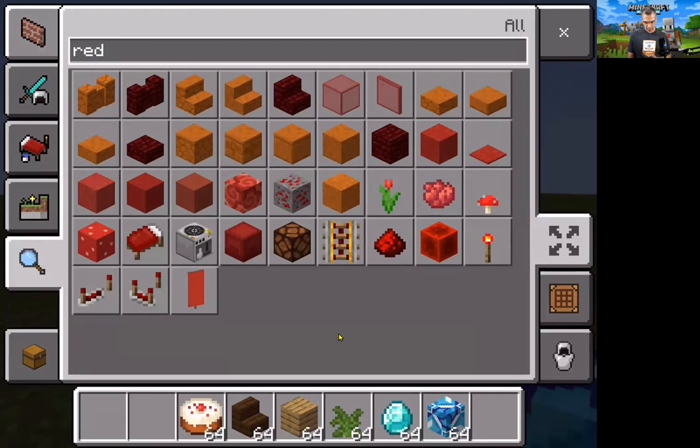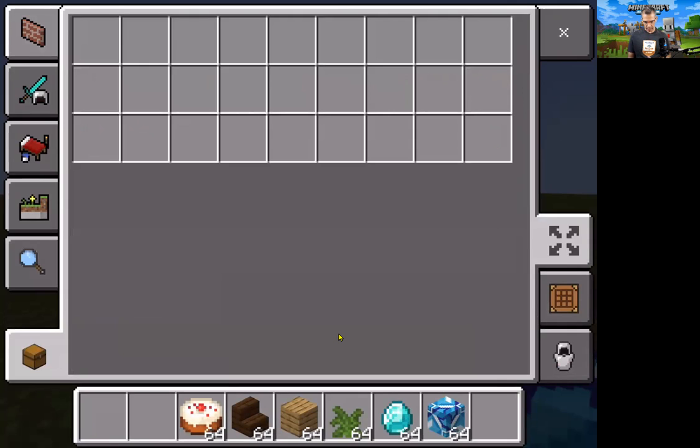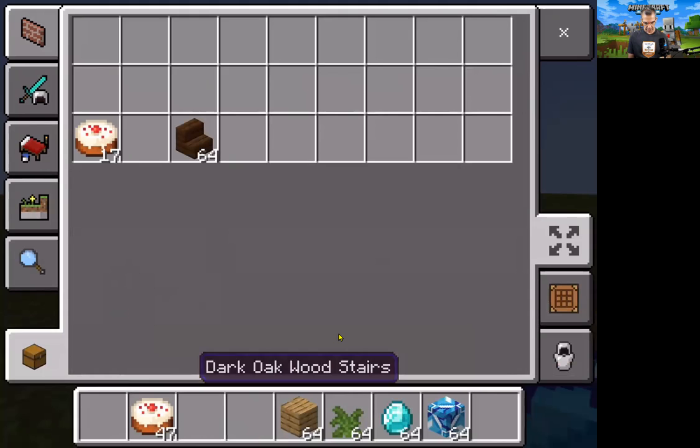If you want to move things around or move items into that chest — I call it a backpack but it's really a chest — you can put the cake in there, or you can touch and hold. Notice the green line appears, and then if you touch down here it puts a portion of them there. So you can have some saved in the chest and some up top in the hotbar. You can easily move items in and out.